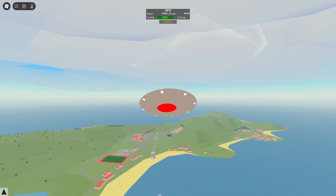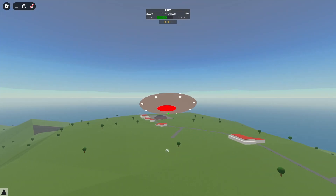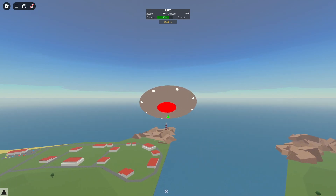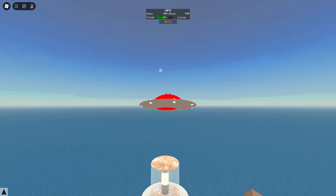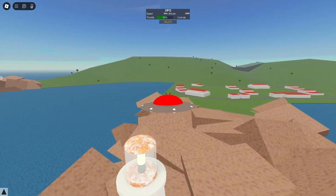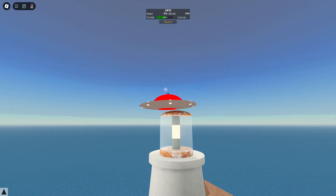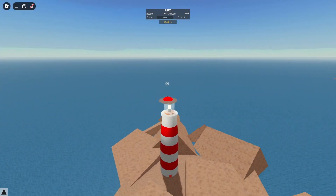We're flying back over to St. Bart's. We're going to do multiple little tests on these planes. For the UFO, I'm going to try landing on a lighthouse over the back of the map. I've got down to the lighthouse, there's going to be a lot of maneuvering — it'll be quite hard but I think I can get down. Oh, it's close... yes, I'm down!